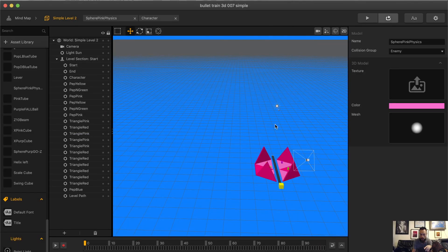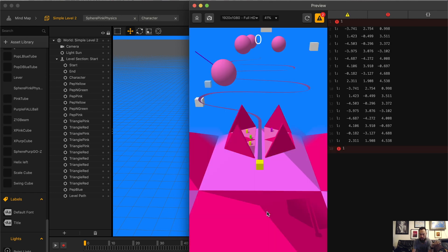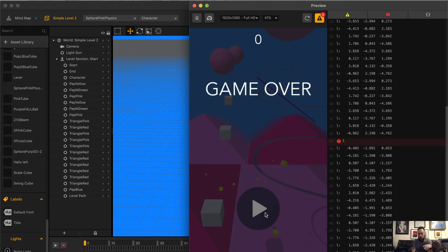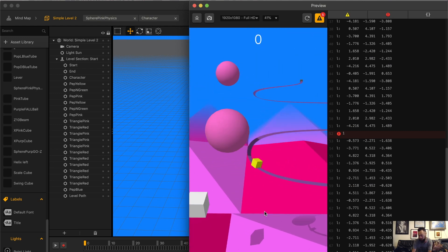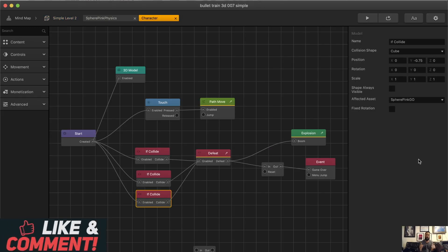How the node system is built out in Buildbox is really cool, but at the same time can quickly get confusing. It's important to stay organized. If you think there's better ways, leave comments below and let me know. Just by adding this, let's go back to the level, and we can see how every time the character touches, there's no more issues going on here.